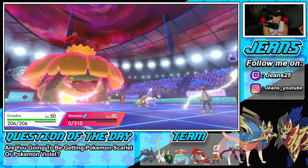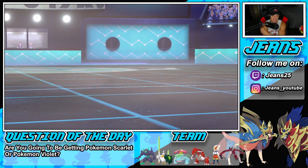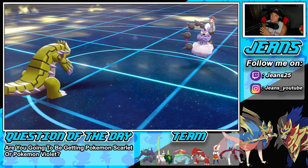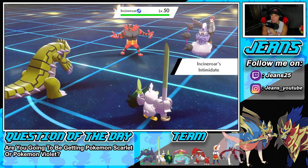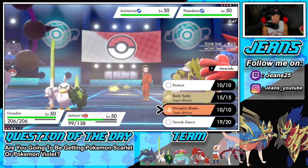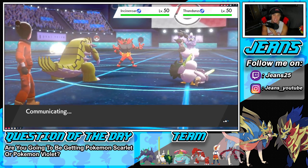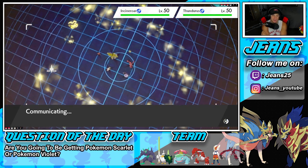He goes into Incineroar — okay. Quick Guard into Precipice Blades. I feel like rocks will get more value. Let me go into Precipice Blades — we get rid of him, and we Quick Guard the shot. I don't think he's expecting the Quick Guard. He's going for the Fake Out 100%. You've got to Fake Out my Groudon, right? Quick Guard pops out, but he goes for a Taunt instead — and that counts for Quick Guard too! That's huge.